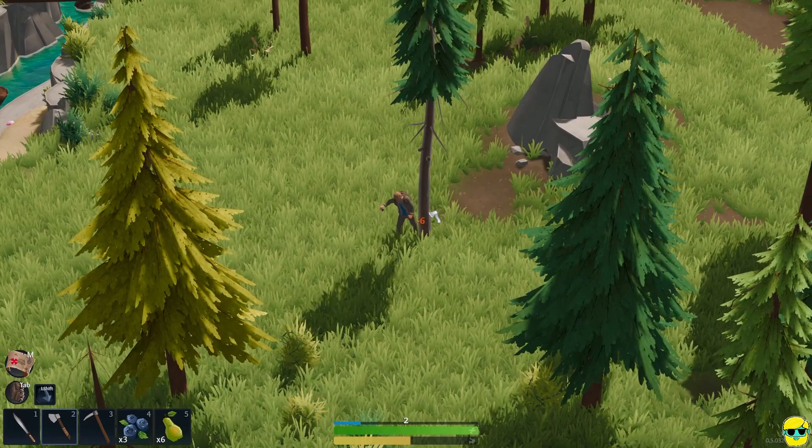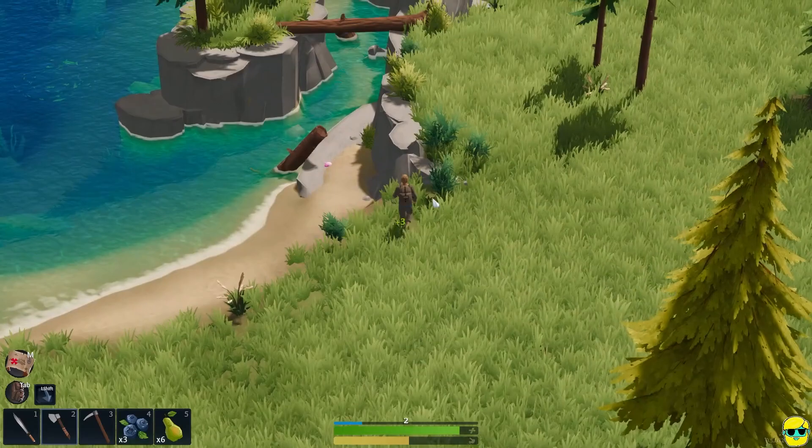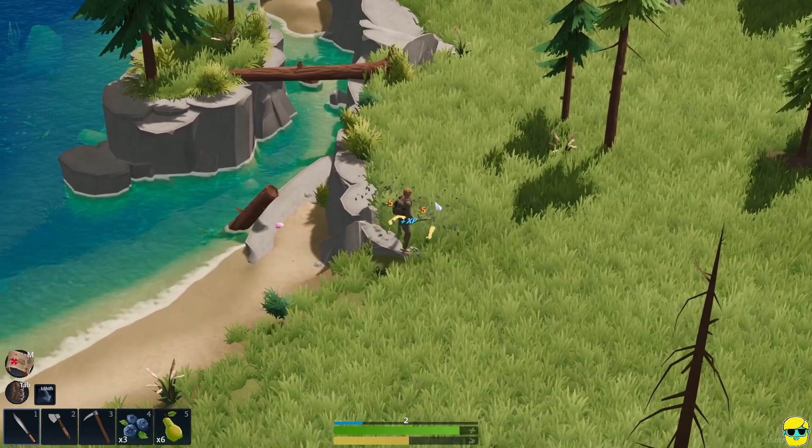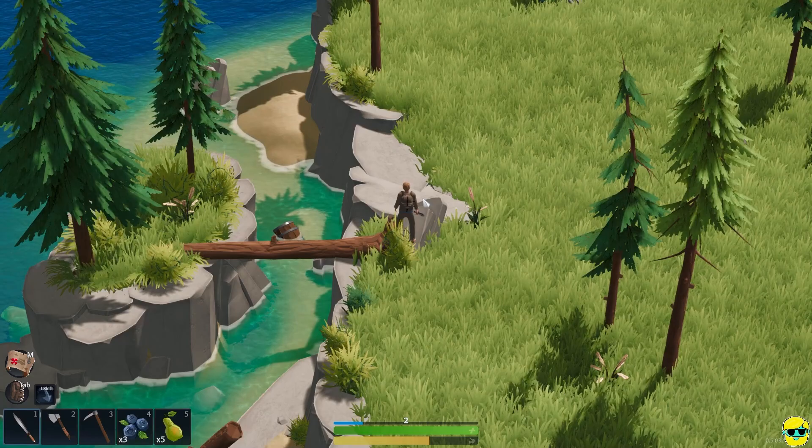I might need more fiber as well. Let me chop down this tree. Uh-oh - there were bees in the tree. I'm getting hit. The bees actually did more damage to me than pretty much anything else I've seen. Let's go ahead and eat a pear. The pear restores a good bit of health and a good bit of satiety.